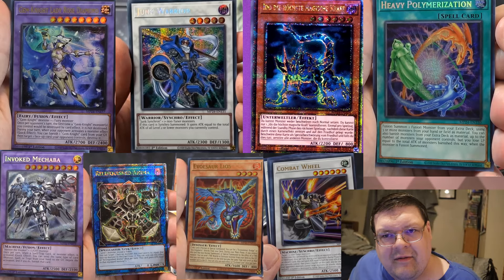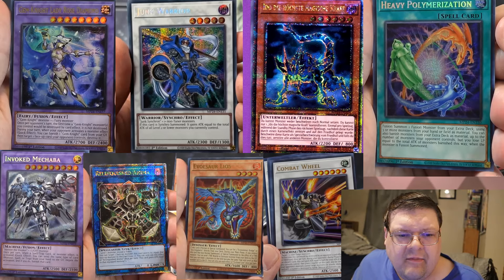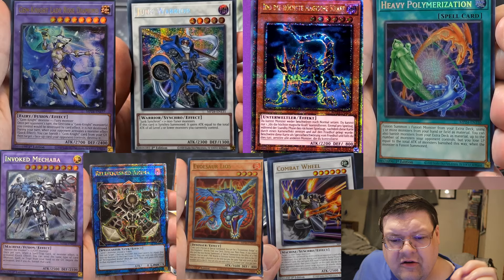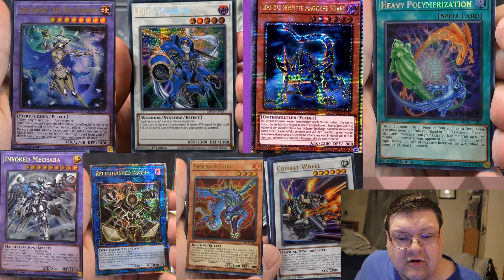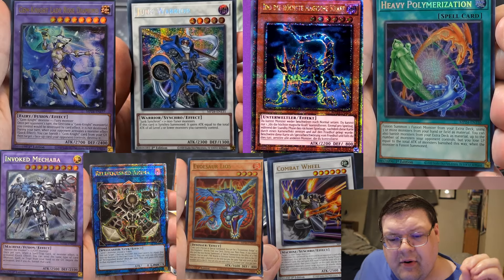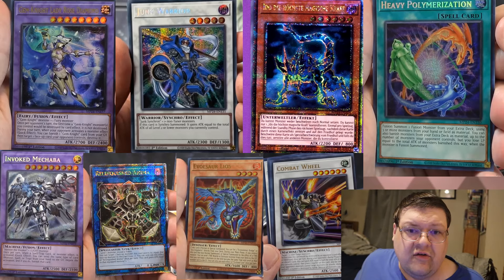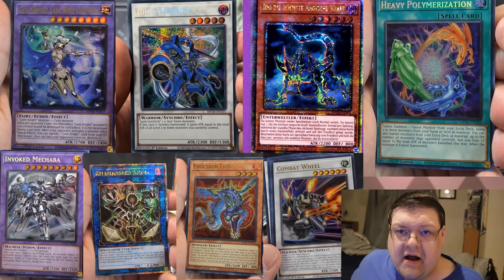They made Junk Warrior a Seeker Rare — instead of giving us a good art or something, that's the version they gave us. Ido, the Supreme Being, is also in here as a QCR. We also got Heavy Polymerization, which lets you fusion summon one fusion monster from your extra using three or more monsters from your hand or field as material. You can also banish monsters from your extra as material up to the number of monsters your opponent controls, but you lose life points equal to the total attack of monsters banished this way. We also got our first look at the Secret Macabre.